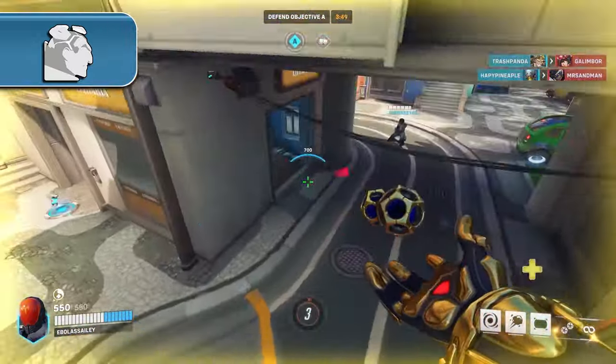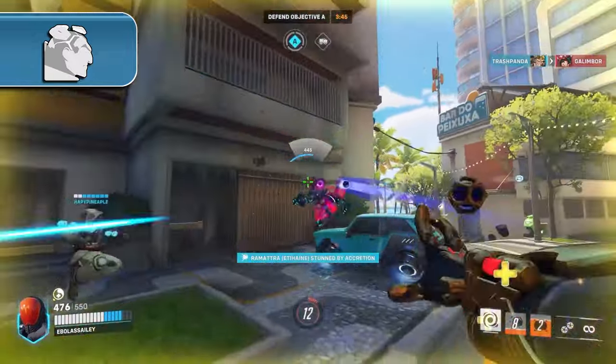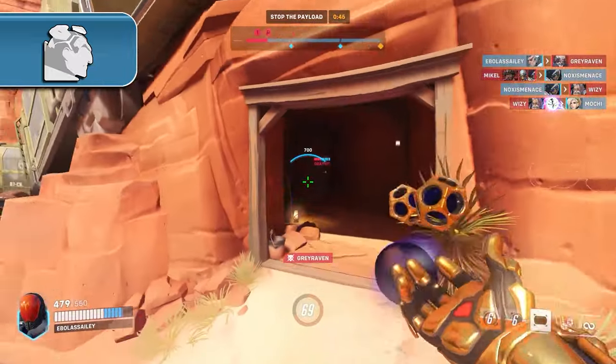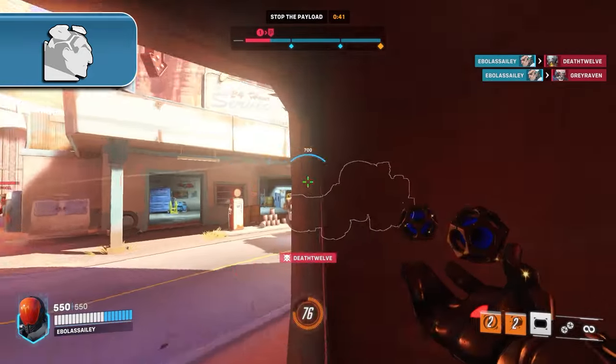Holding the high ground gives you and your team an inherent advantage in the fight, both giving you an advantageous angle to fight from, but also giving you the ability to decide when to fully engage. Utilize Sigma's range and kit to soften the enemy up, and once you find a pick onto their tank or a few squishies, cash in your high ground advantage and take the fight to them.